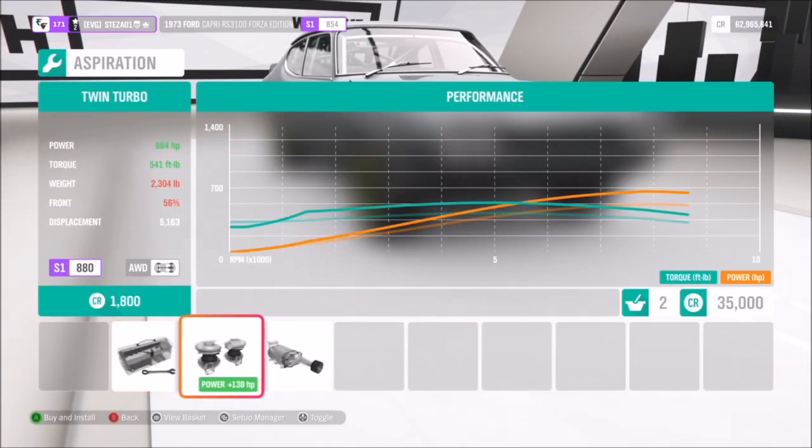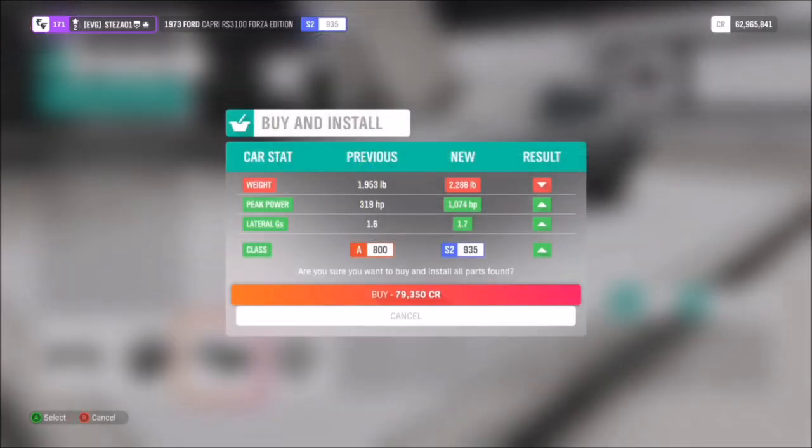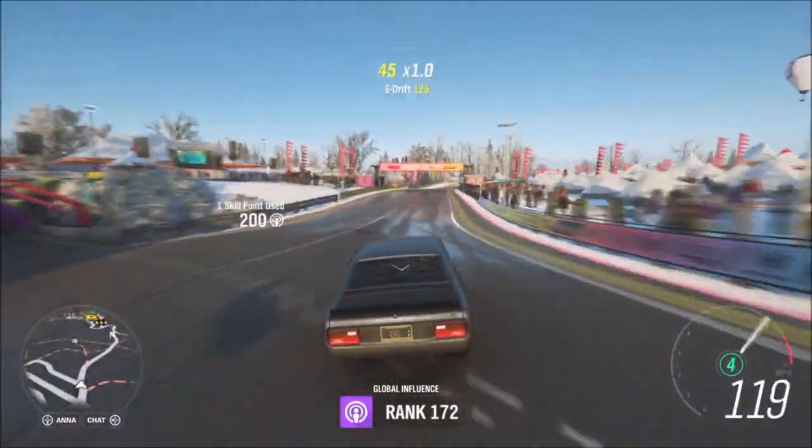I went for the 5.2 litre V8, but it starts off with just a two litre engine. For the Forza Edition tune, they've already swapped it, made it four-wheel drive — as it's meant to be a little bit of a rally car — and twin-turboed it. Now you can see it's got just over a thousand brake horsepower.